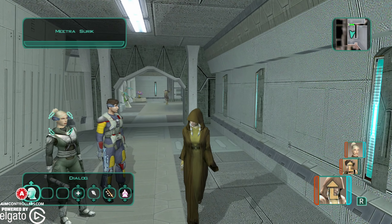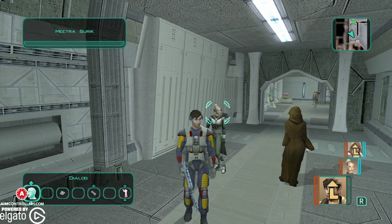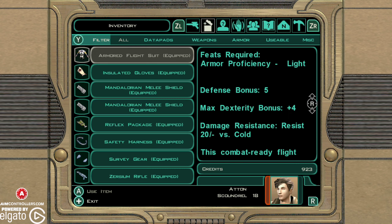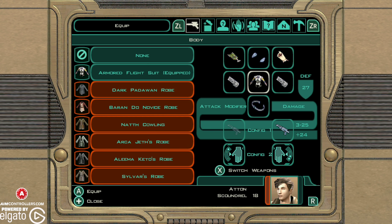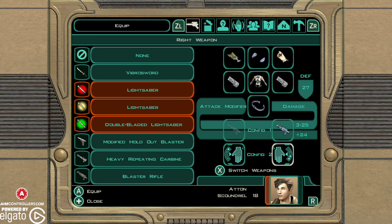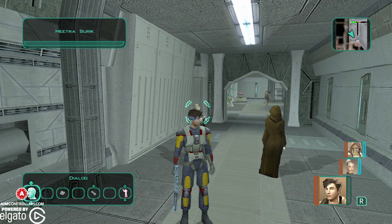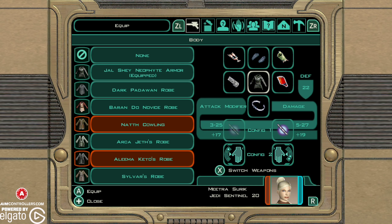We've got Kreia — she's got her red lightsaber now. And Atton Rand over here; he's got this awesome armored flight suit and I gave him a Xurzium rifle. You can create all sorts of stuff for your characters. She's got her Jal Shae neophyte armor. There's all sorts of different armor that you can get and stuff like that.